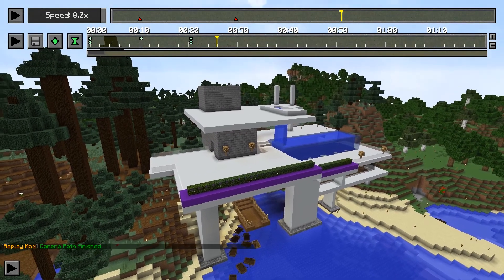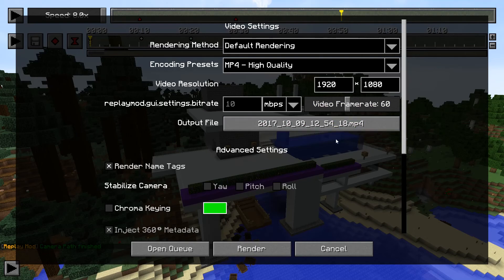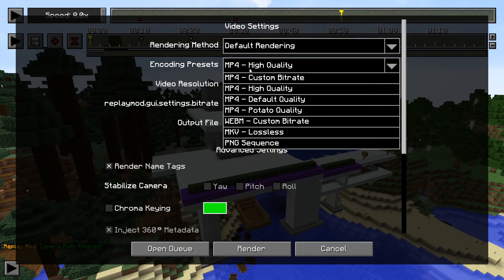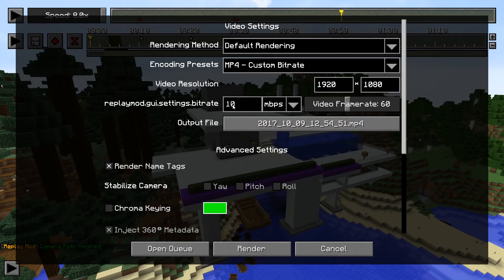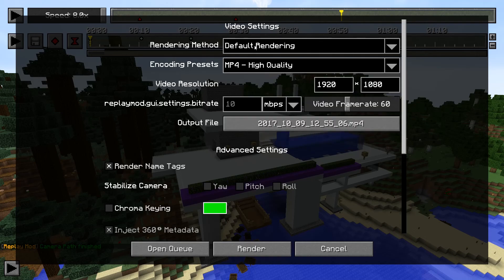The final step after you set up your clip: go over here and click the render camera path button. Now you've got all these options — don't be scared, there are a lot of things you can manipulate. One of the first things I do is make sure the video frame rate is at 60. If you run your videos at 30 frames per second, change it to 30. For encoding presets, you'll want high quality MP4. Some people like custom bit rate — if you know what you're doing that's fine, but if not, just stick to MP4 high quality.